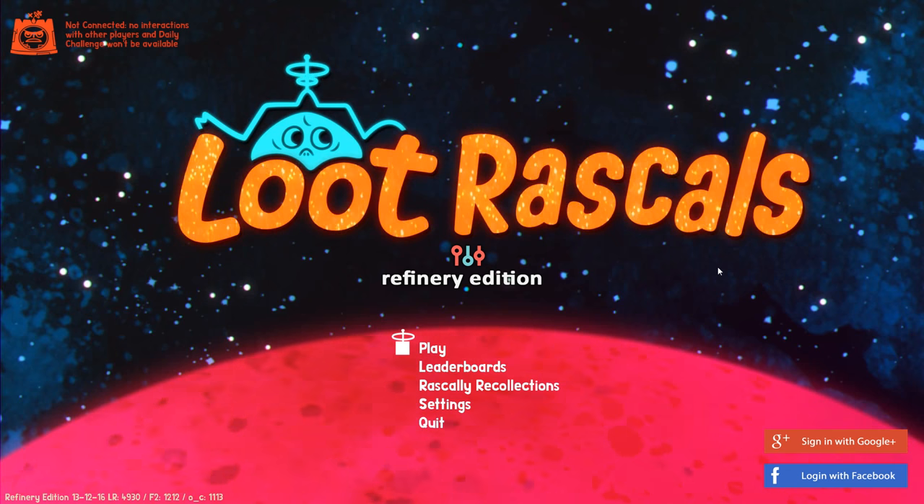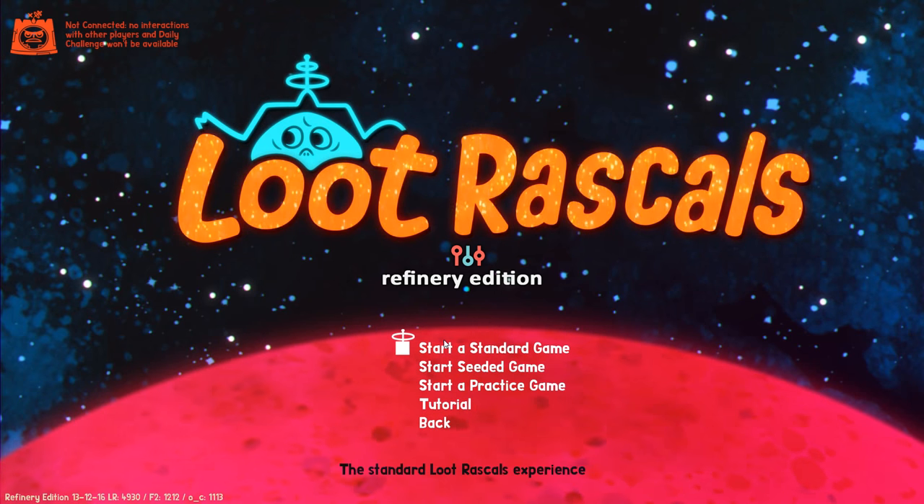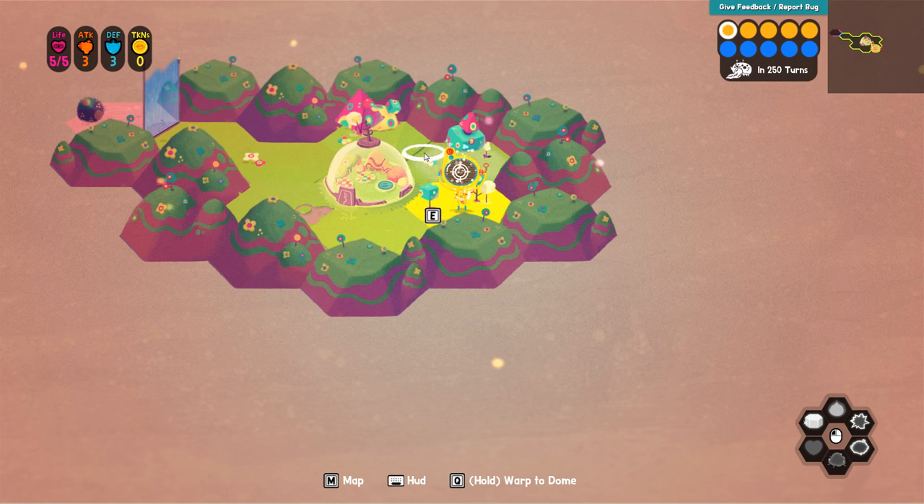So this game has two main components. First off, I'll be exploring the planet, revealing its hexagonal surface, and fighting a menagerie of strange aliens, monsters, and robots. Defeating them will win me loot chips — a set of schematic cards from which I will gain my abilities.